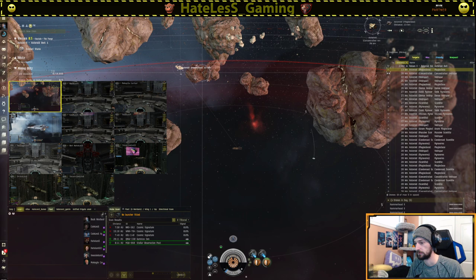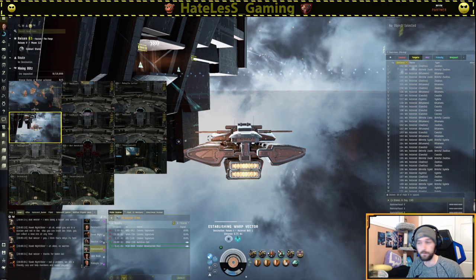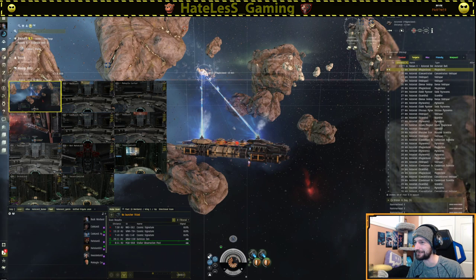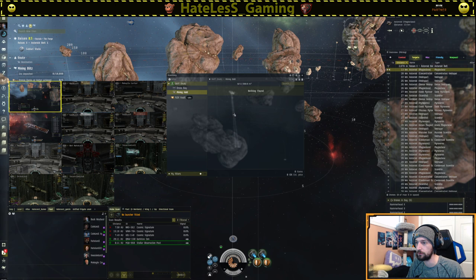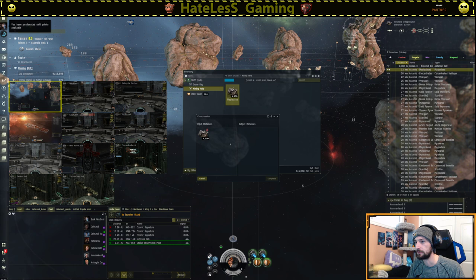Are any of the rocks in range? That one is. That one is. I think I got a 20-kilometer range. We'll go ahead and get some ore here. We are still waiting on our ORCA buddy, because orcas are definitely not fast ships. I love my ORCA, but it is not fast. We'll go ahead and wait for that guy to get here. In the meantime, we're going to mine some rocks. I don't see anything regarding compression here immediately, but I'm sure as soon as we get rocks, we'll probably get a compress button there.